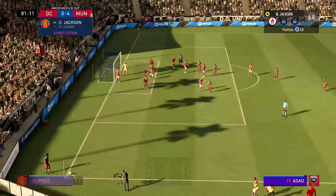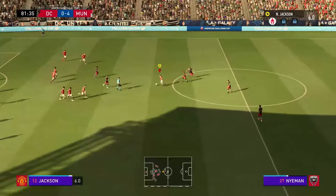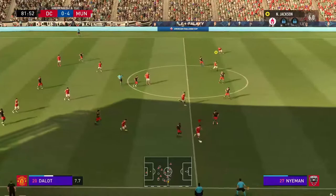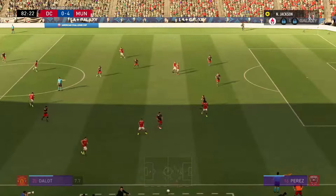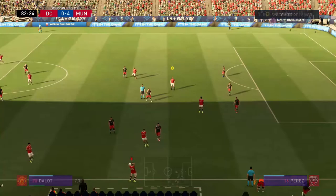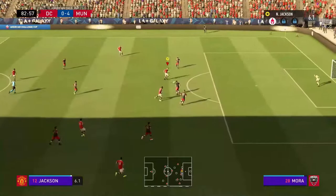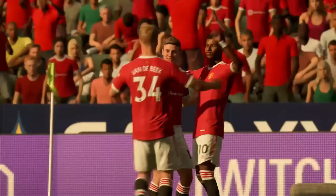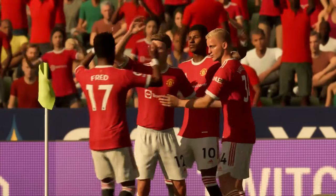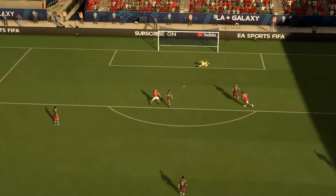DC United have a corner to start off with — they cross in, we clear with no real problems and take possession. Jackson is on the ball — it's his first touch of the game. Passes to Fernandez, to Dalio, to Fernandez once again, to Rashford — Rashford loses out. Sancho manages to keep hold of the ball, back to Rashford, on to Jackson — and Jackson scores! Jackson's first goal playing for Manchester United, the first of his professional career — what a goal it was.